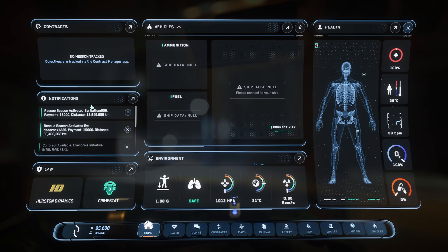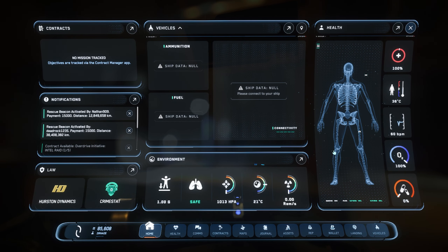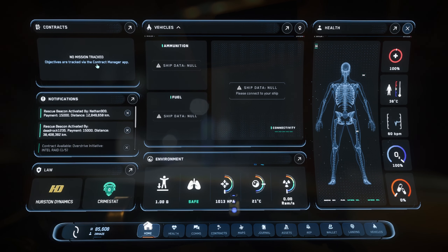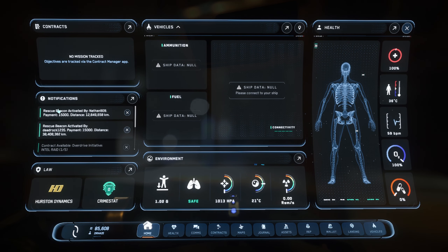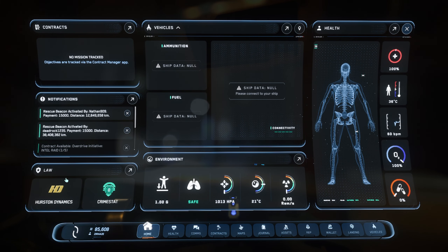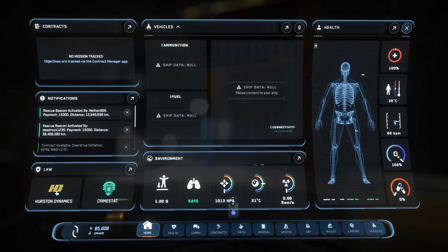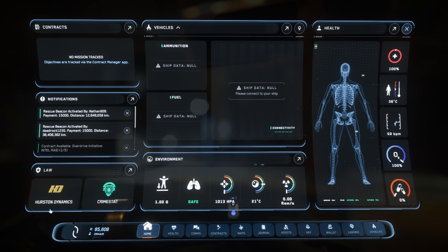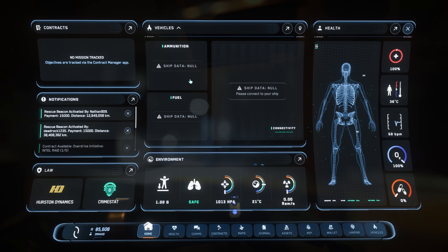In the Home tab we get to see a little bit of everything. We get a glimpse of the contracts that are being tracked — right now no mission is tracked; objectives are tracked via the Contract Manager app. Then we have notifications and what appears to be your crime stat and jurisdiction. In this case it looks like Hurston Dynamics — let me know if that's what it is, that's my interpretation.